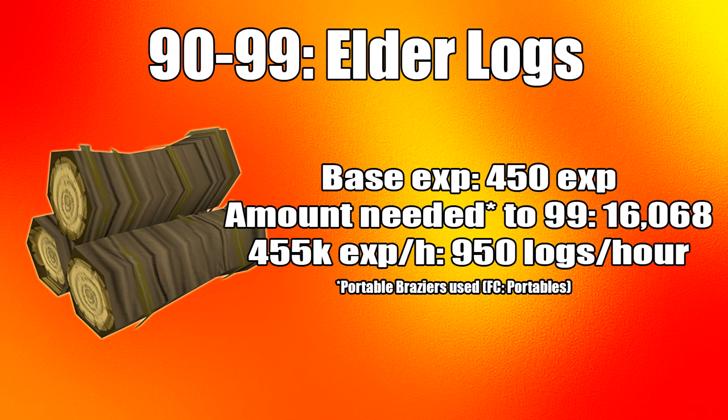From level 90 to 99 you can burn elder logs on a bonfire, though I highly don't advise this because elder logs are much more expensive. You will need 16,068 elder logs to get to level 99. The average XP per hour is 455k, assuming you burn 950 logs per hour.